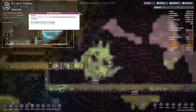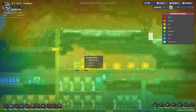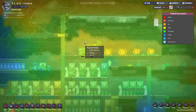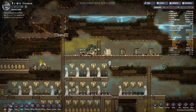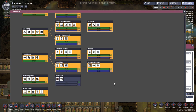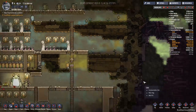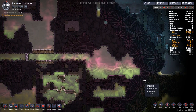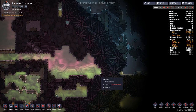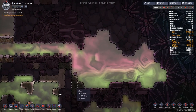Research complete - advanced filtration. How is this area doing for heat? It's actually not bad - just about 29 to 30 degrees. Let's choose another research - why not go with combustion? And that is the last of our research. After this, we can just delete these machines so they don't run and don't generate more heat. We've got another wheezewort over here - that's good news.